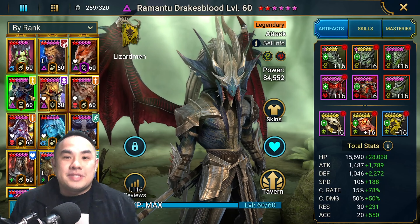Previously it was Immunity, and Stone Skin just replaces Immunity like that. You can use this build whether you go first or go second — it doesn't matter. Because if you go second, he still survives the enemy CC and enemy nukes.